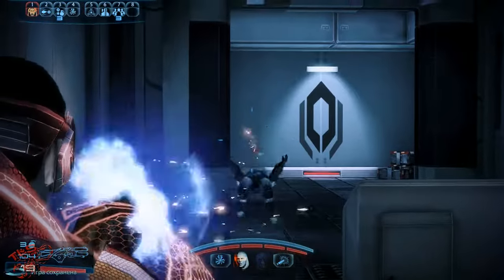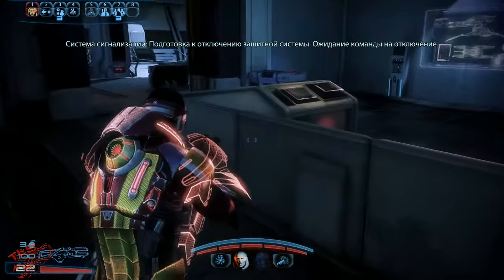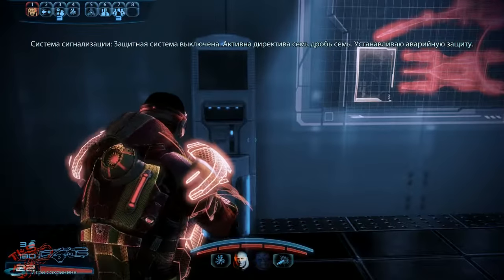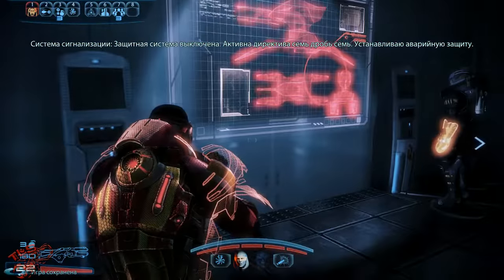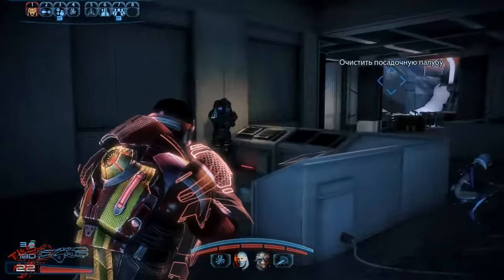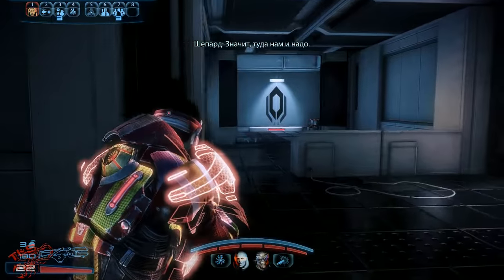Take cover! Front system deactivation prioritized. Awaiting shutdown command. Shepard, it takes two to authorize shutdown. Defense system deactivated. General order 7/7 triggered — establish contingency defenses. I'm tracking large-scale deployment to the landing pad, Shepard. Then that's where we need to go.